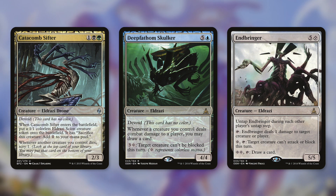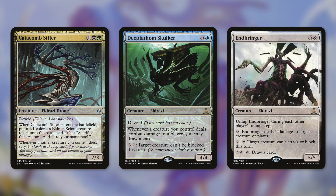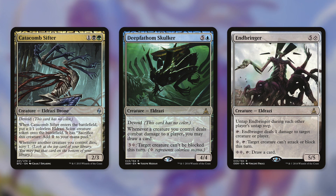Deep Fathom Skulker is another one. It says whenever another creature you control deals combat damage to a player, you may draw a card. And you can also pay three colorless to make a target creature unable to be blocked this turn. So whenever you're hitting your opponents with your Eldrazi, you're also going to be drawing cards. And Bringer is a repeatable draw effect — it's a 5/5 that untaps during each other player's untap step. It can tap to ping a creature or player for one, tap to make a creature unable to attack or block, or pay two colorless and tap to draw a card. It's kind of a Swiss army knife Eldrazi.